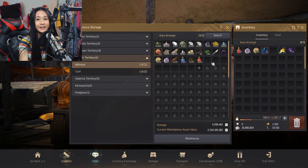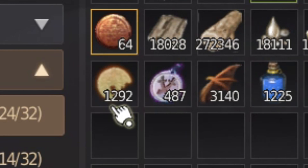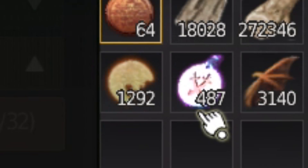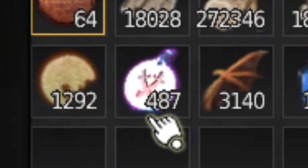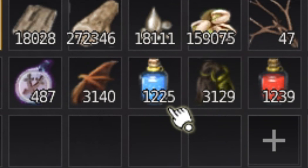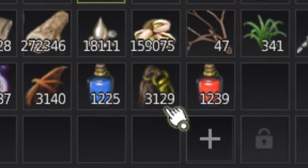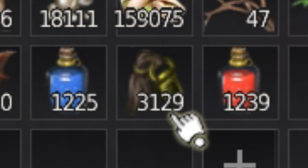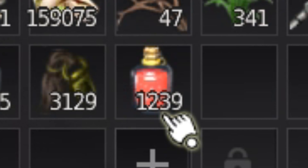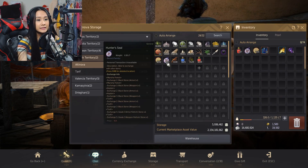I opened up all the bundles. Here's everything we got: 1,292 memory fragments, 487 hunter seals, 3,140 mutant bat wings, 1,225 large MP potions, 3,129 Basham manes, and 1,239 large HP potions.